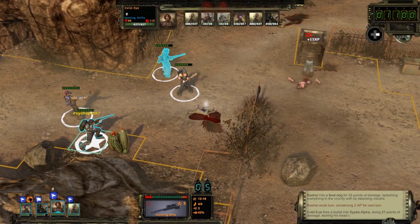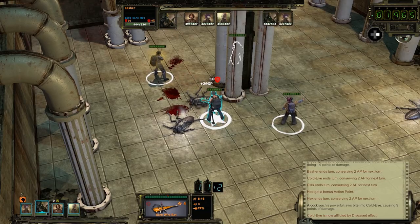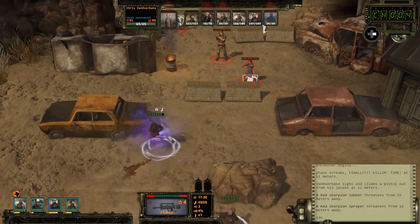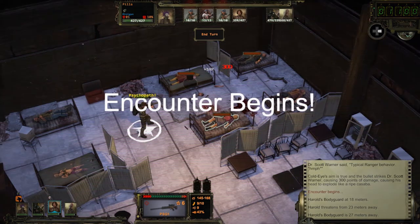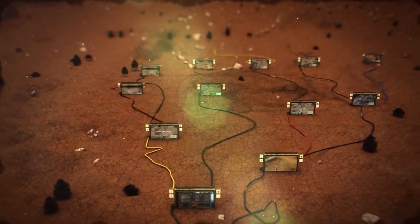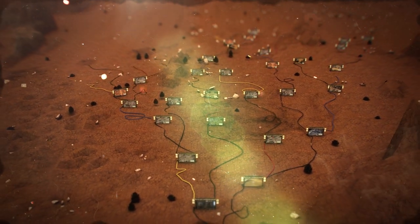Hi, I'm Brian Fargo, video ahead for InXile. Today, I'm thrilled to show you the Director's Cut of Wasteland 2 — now for the first time on consoles, and for PC as well. In this video, I'm going to explain some of the choices you'll need to make to help protect the people of the wasteland from the dangers they face trying to survive in this harsh and unforgiving future.